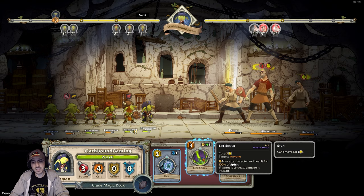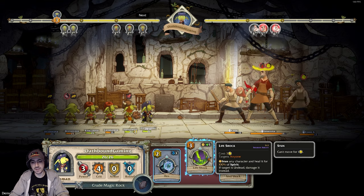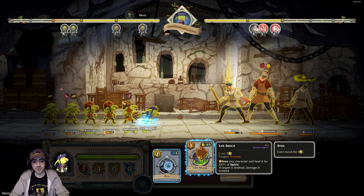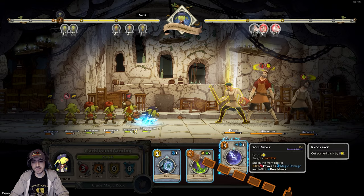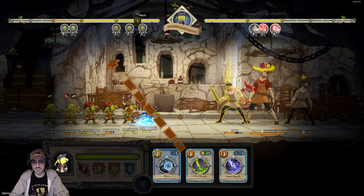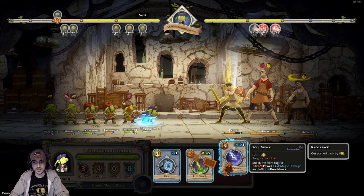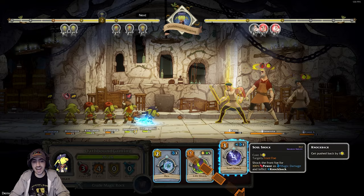Stun any character and heal it for 100% of spirit — if target is undead, damage it instead. So I can use it on teammates or enemies — I could stun them and heal them. That's pretty good, especially if there are units that aren't damaged. I have a problem — I can't unselect this attack. Well that sucks, I have to use it now. I'll heal one of my guys — only healed him for five.